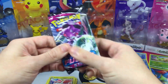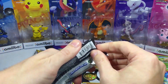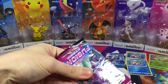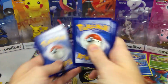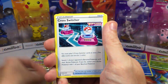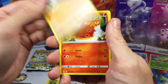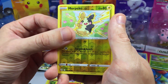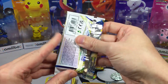Last Fusion Strike pack. Hariyama, Breloom, Cross Switcher, Gumi, Arrokuda, Snubbull, Geodude, Sizzlipede, a Morpeko Reverse, finishing with Aquillion, Cursola — and we did get the Crabominable V card.